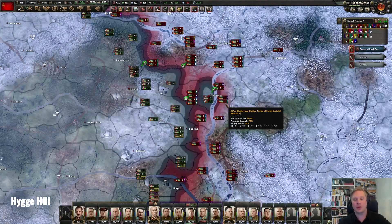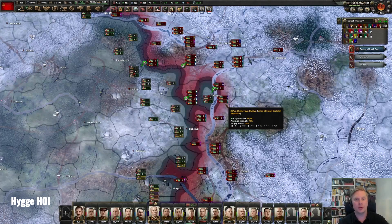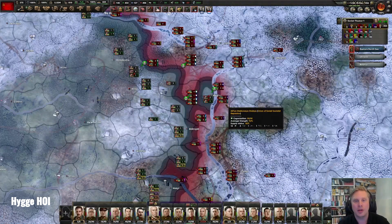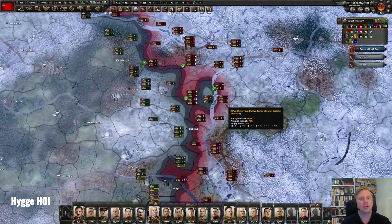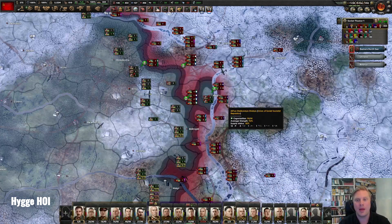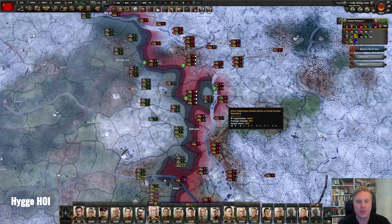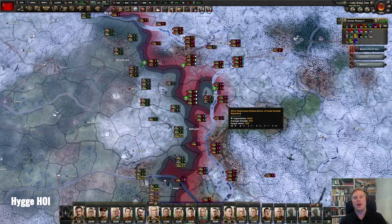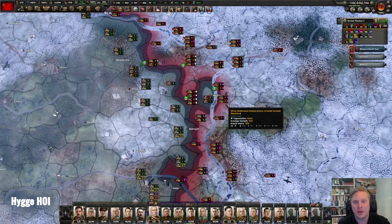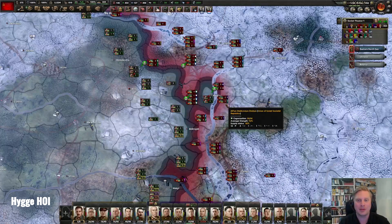Always remember that superior units might win the battle, but you need to go for those surrounds to really win the game — get those pockets, annihilate your enemy, and then move forward. That was all for this series of combat mechanics. I hope you follow us and subscribe to see our new videos on other topics in the coming weeks. Thank you very much and see you later.